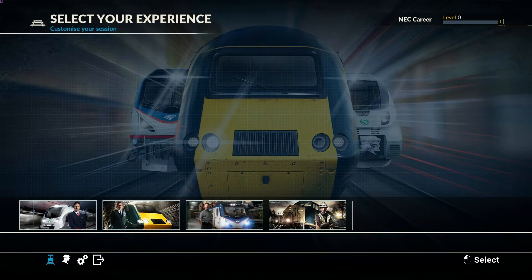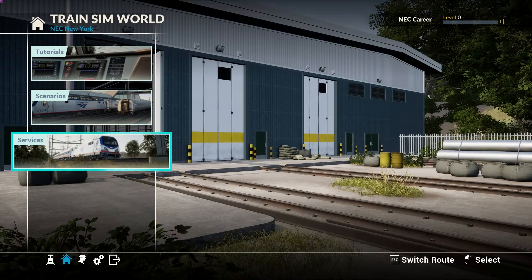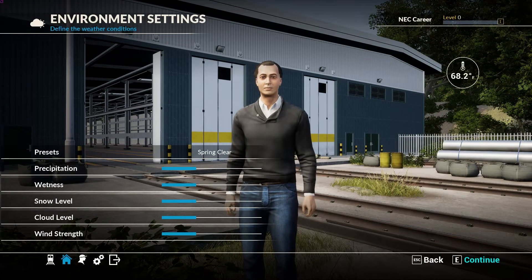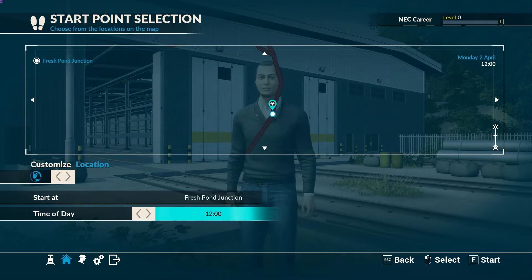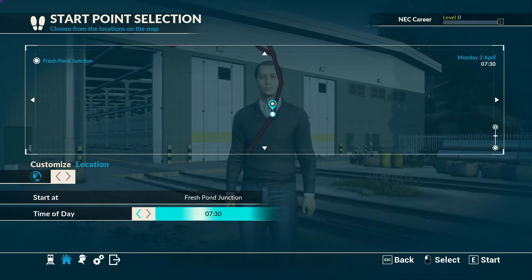Once I create this profile, I'll select the Northeast Corridor New York as my experience. I won't use the scenarios or the tutorials. First time, I'll create a service, and then every time after this when I get into this career, I will choose last played - that way I'm always continuing on. For this career, I want to select the area where the freight cars run in the New York City area, which starts in Fresh Pond. I want to start it early, so 7:30 in the morning.